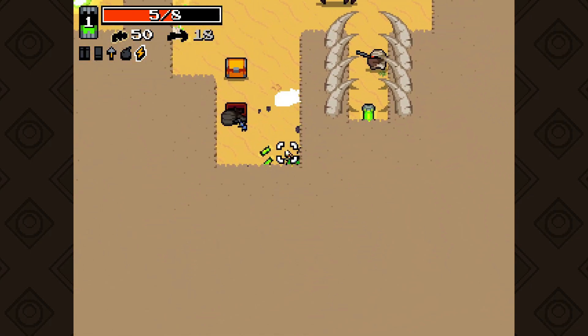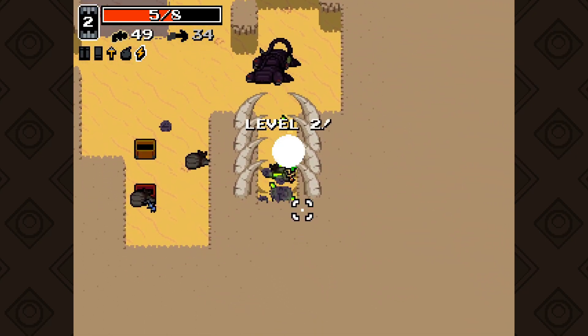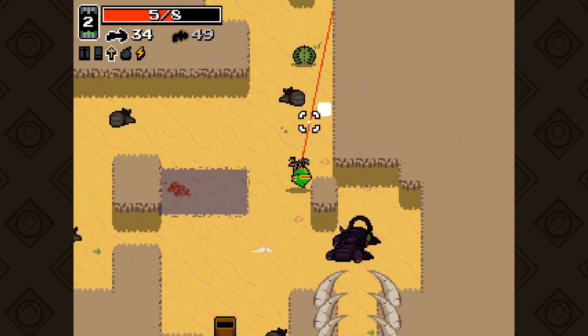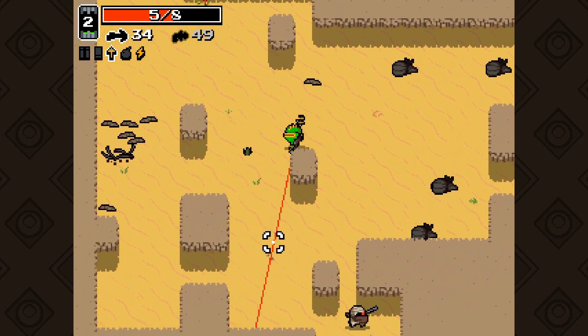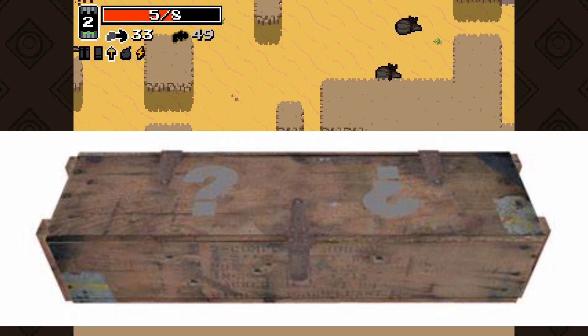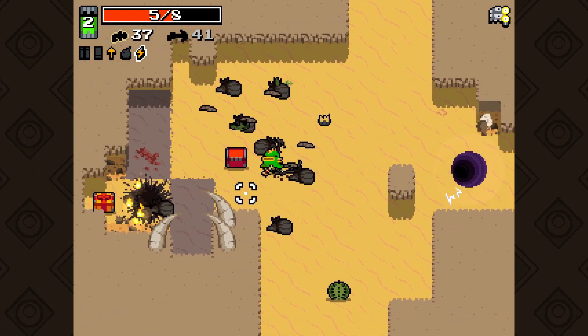Enemies can drop weapons, but you can also find weapons in specific chests. These will always have a random weapon inside, and it kind of reminds me of hitting the mystery box in Zombies. But let's just hope you actually get something good.